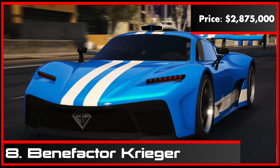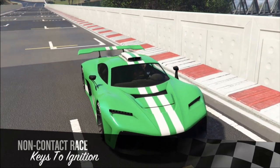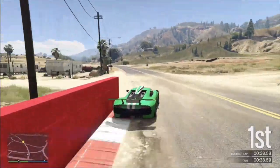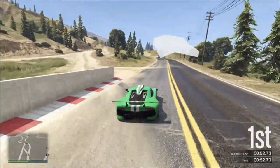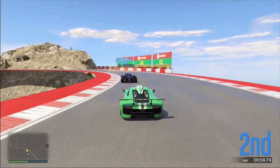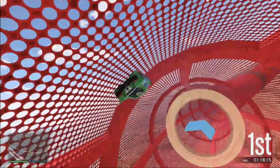At number 8 is the Benefactor Krieger. The Krieger is arguably the best all-round supercar in the game as it is very fast but also has great handling, which is what puts it ahead of the Progen Emerus as it can be a bit slippery. It is expensive though at close to $3 million, but it will win you many races and is also one of the best vehicles for completing the weekly time trials, which each pay $100,000.